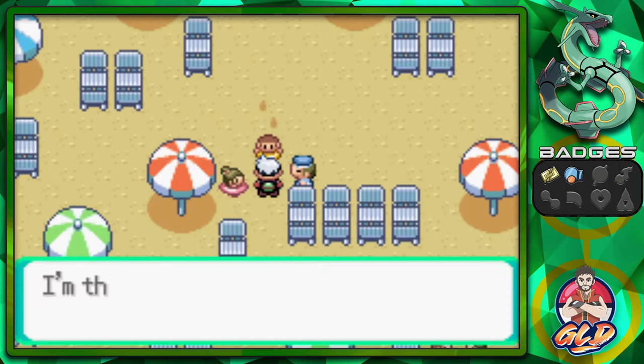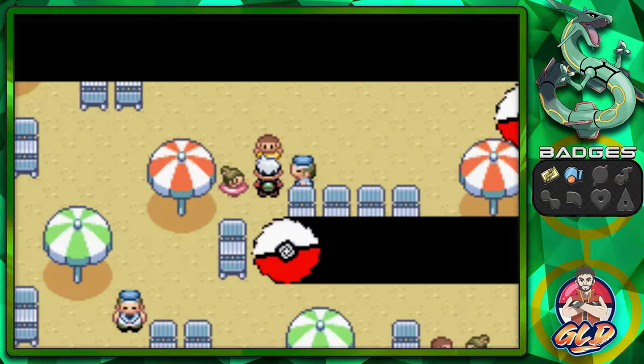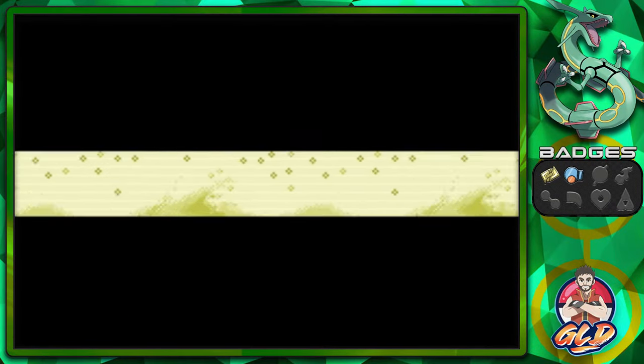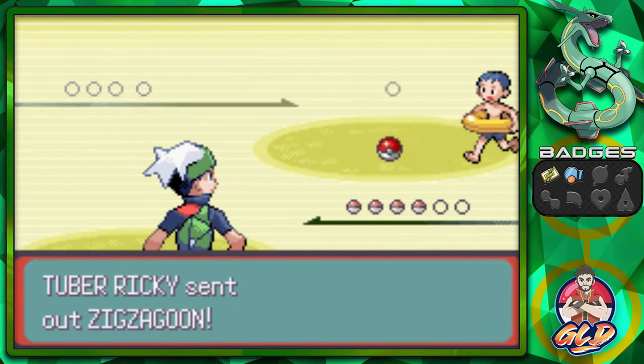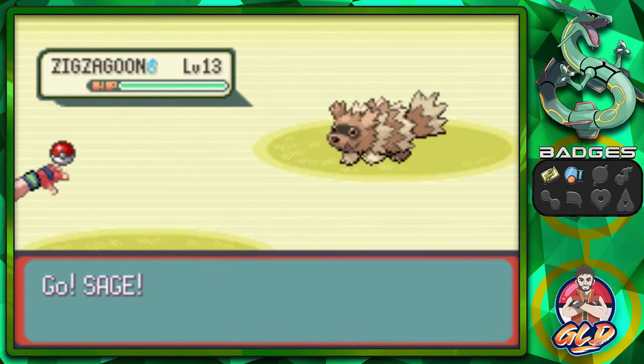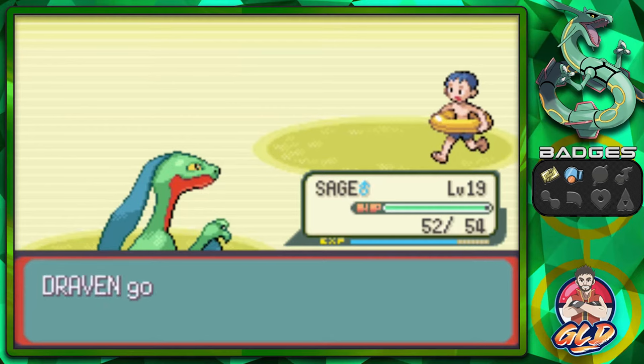And there is another individual right here. I should go for a soda pop at the seashore house. Here we go, taking on Tuber Ricky, coming with a Zigzagoon. Let's go with Sage and speed this up. Quick attack. And bam.